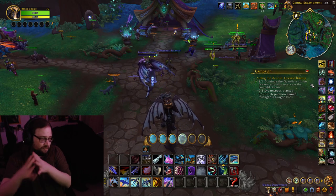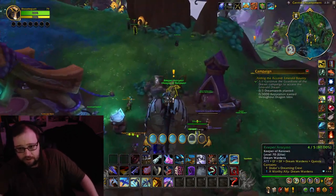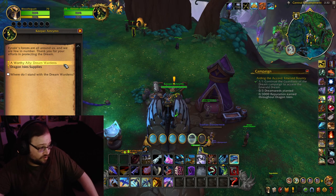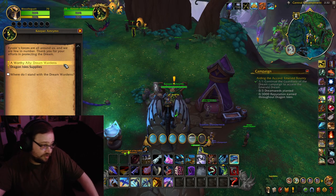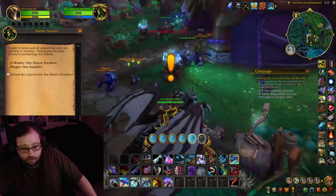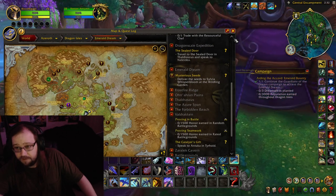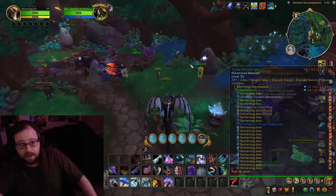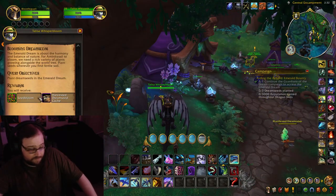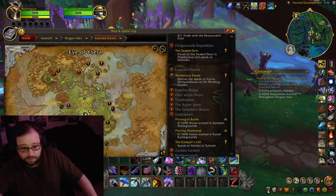I came over here because I wanted to show everybody the weeklies. There are three weeklies that award Veteran Track gear, which is the same as LFR. So if you're a solo player, these are great for you. One is Worthy Ally, which I can't pick up because I have all that PvP stuff — that's from Keeper Amarin. You got the five Dream Seeds weekly: plant these five Dream Seeds, you get some Veteran gear, Flight Stones, and Supplies.